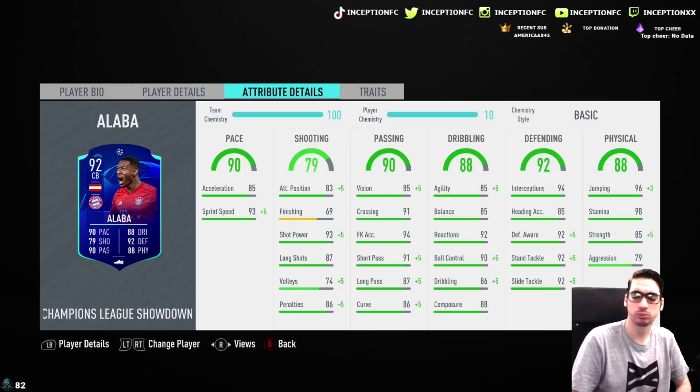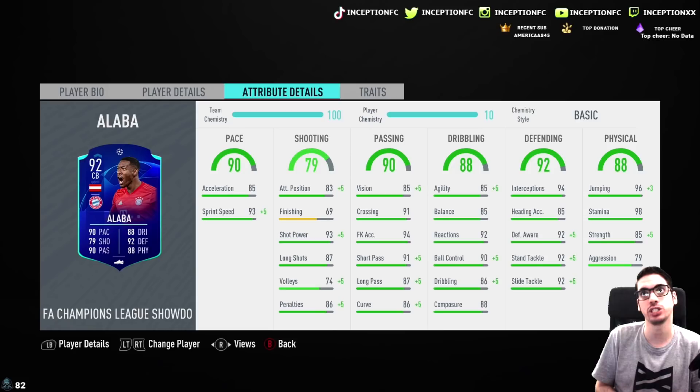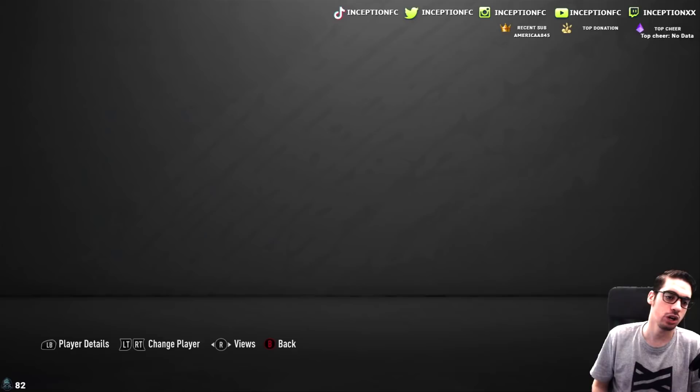You can improve it for sure. The basic chemistry style gives you a plus 5 for all the important ones, but at 94, 92, 92, 92, it's still pretty solid. Physical on the card has 85 strength, which is nice. He's got 79 aggression, which is a little bit low in the center back position, but you can work with it. He does have 98 stamina and 96 jumping.